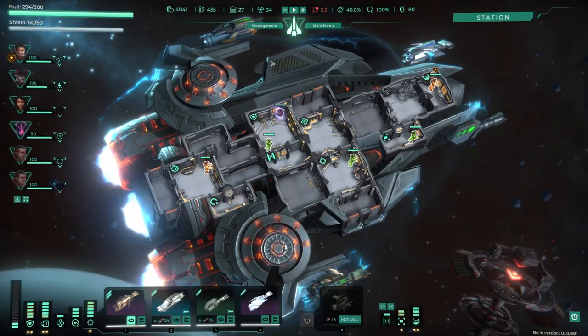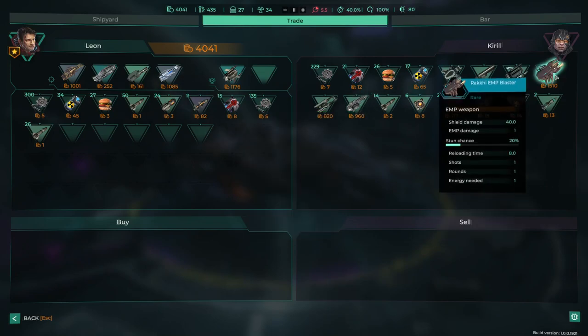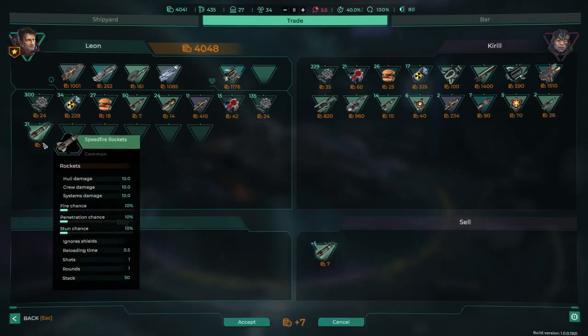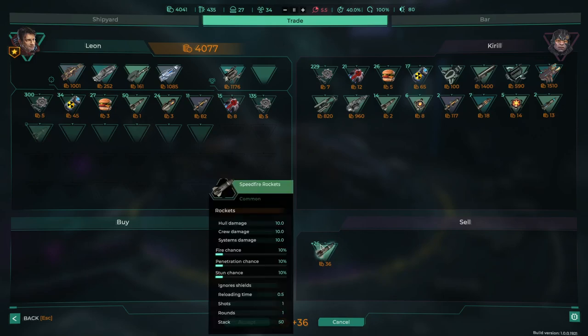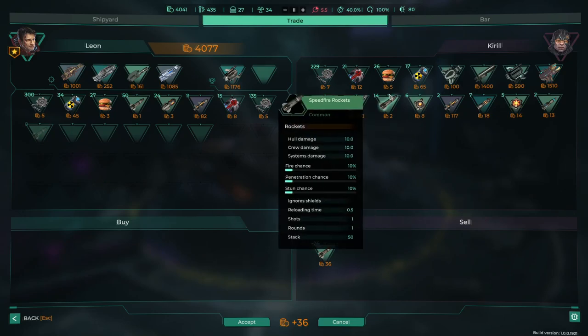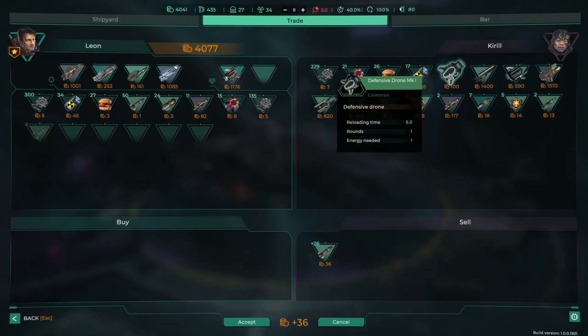We're going to use the scrap first. Let's just check the station — I don't think anything will have changed. Oh okay it has. I wouldn't mind one of these laser cutters but I'd like a better one than that — they were pretty decent in FTL anyway. I think I'm just going to sell all of these off. I only got 36, fair dues — either way I got my money back. Ooh, defence drone! I wouldn't mind that, it'd be quite nice to have. It's only 100 as well.